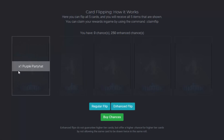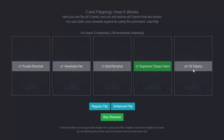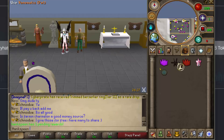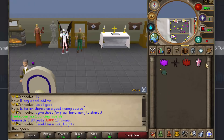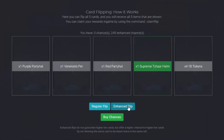All we've got to do is click enhanced flip and it starts. On the first flip I got a purple party hat, venitus pet, a red party hat, a supreme desire helm, and four times one build token. The rarities go as follows: common/uncommon are gray, green ones are rare, purple ones are legendary, and orange ones are ultra rare. Going in game, I type ::claim flip — we got the venitus pet, which is a free trail, but more importantly the tazar helmet which is worth six trillion. So that's the rare item.